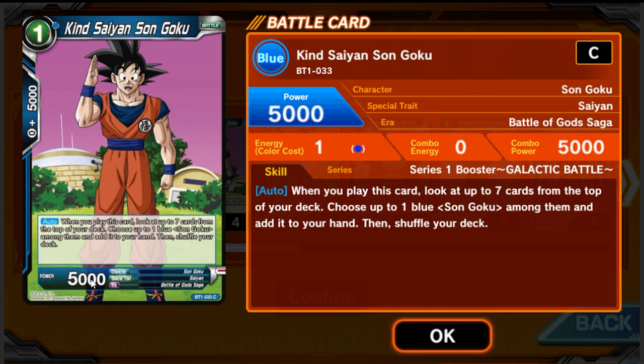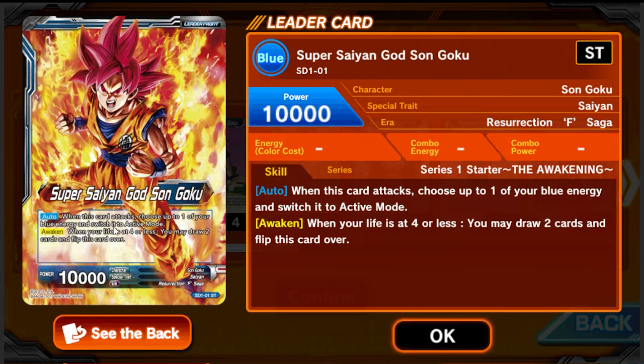A card's power determines how battle works. When you attack, you need equal or higher attack power to beat your opponent's card in battle. There is also a defense phase where your opponent can use cards from hand with combo power to achieve a higher attack stat, preventing their card from being destroyed. Unlike Yu-Gi-Oh, if you attack and you're weaker you don't get destroyed — there's no downside to attacking. You attack to activate auto skills, and you won't take damage from it.